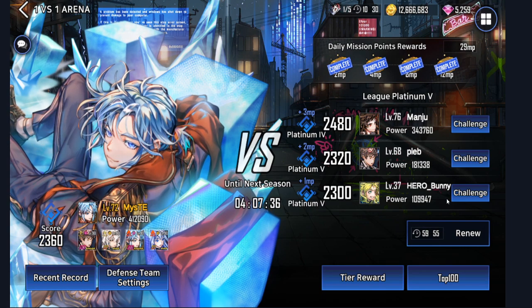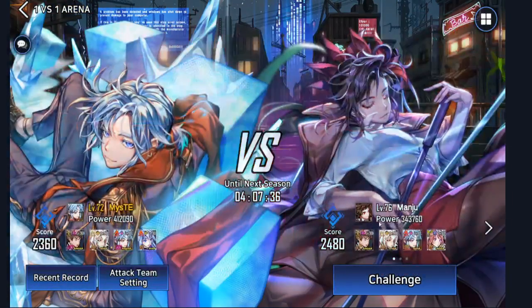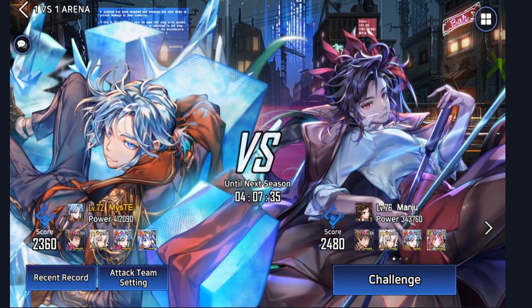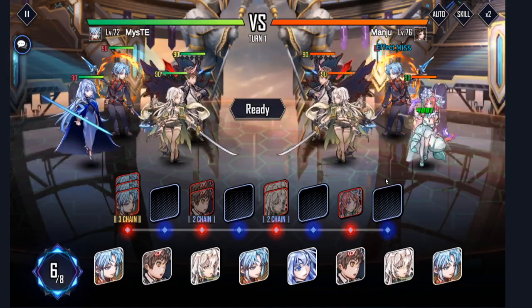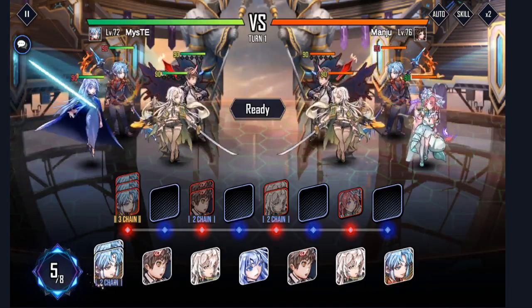So let's go ahead and jump into Arena. Let me find somebody with a good amount of power. Okay, right here — we got Monju with 343,000. Now I'm running Bam, Crusade Mira, Koon, and Mask Kenny right here. And he has Bam, Mira, Koon, and Chloris. So pretty similar teams — he just doesn't have Mask Kenny and has Chloris instead.